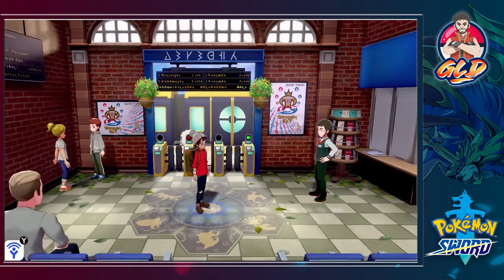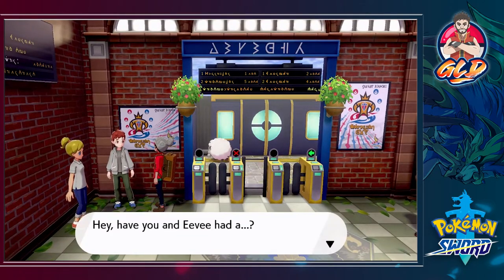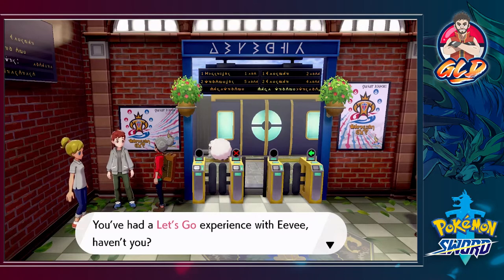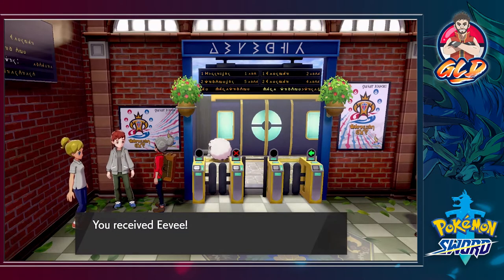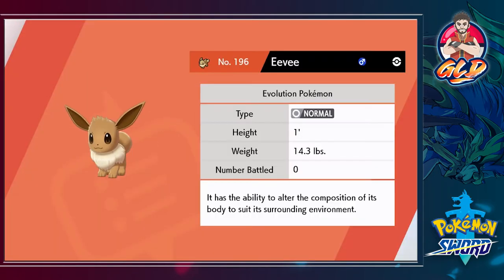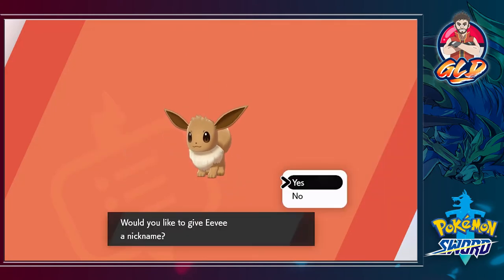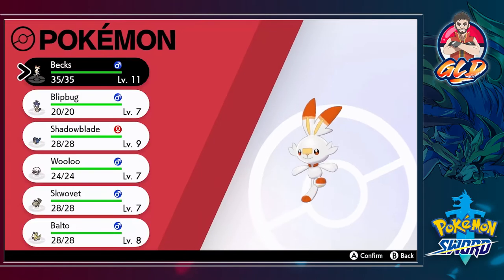There's a special gift: if you have save data for Pokemon Let's Go Eevee, you talk to this guy and get a special Eevee. The Pokedex entry reads: Eevee, the evolution Pokemon, with the ability to alter the composition of its body to suit its surrounding environment. We're not nicknaming it and we add it to our party, switching out Wulu.